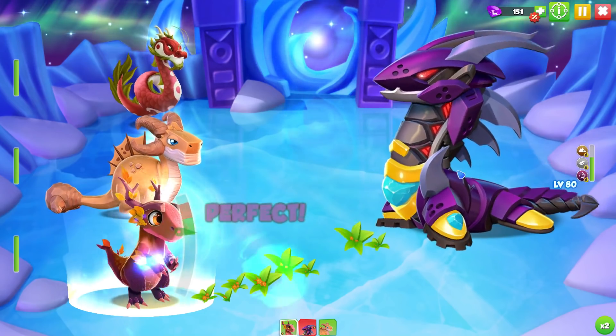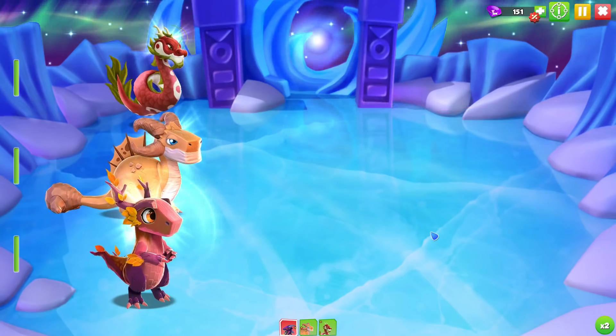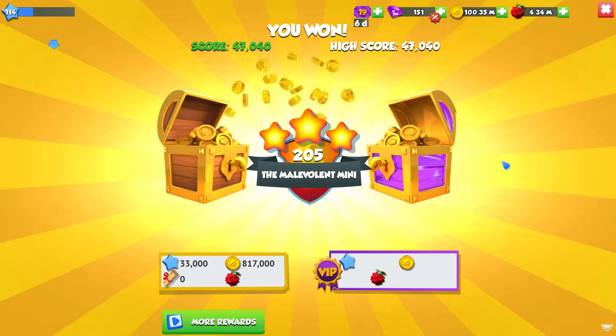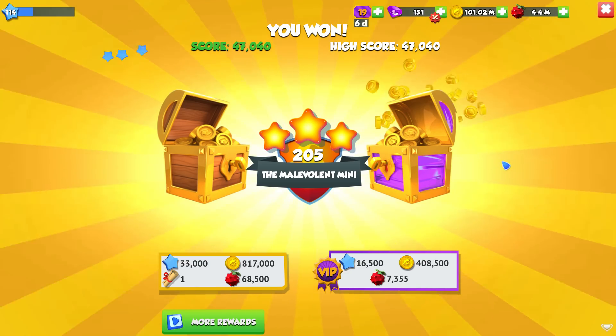I don't love having to use dragon fury essence in case we need it for anything else, but it works. There we go — we get our three stars, all of our gold, all of our food, all of our XP. The final boss fight of the game is done.